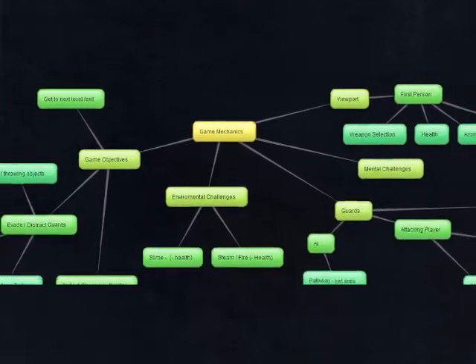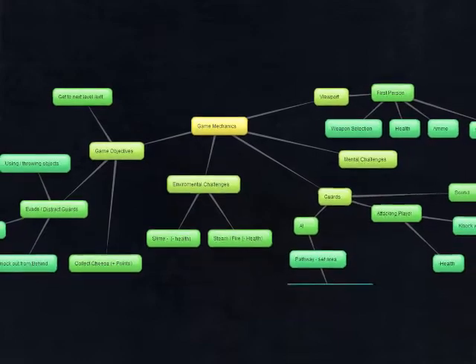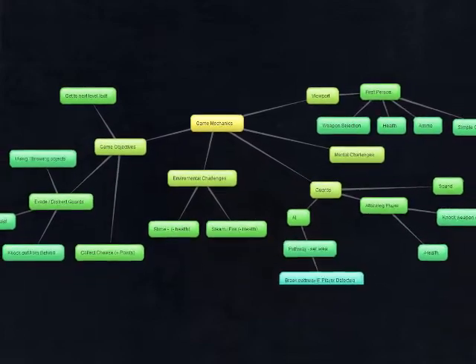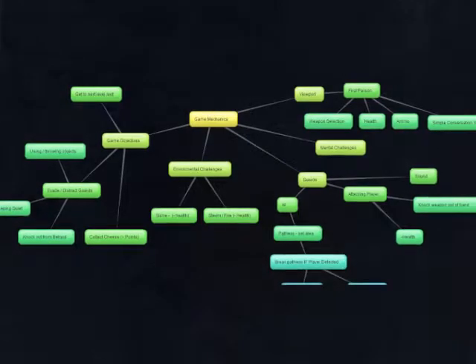The next challenges we're going to have facing the development process are: getting some kind of basic combat system working, a weapon system, and maybe an inventory system as well. And then also figuring out ways of how we can incorporate an aspect of using sound in some respect. For example, I'd like it so that the player can pick up objects, throw them, and use them as distraction techniques on guards basically.